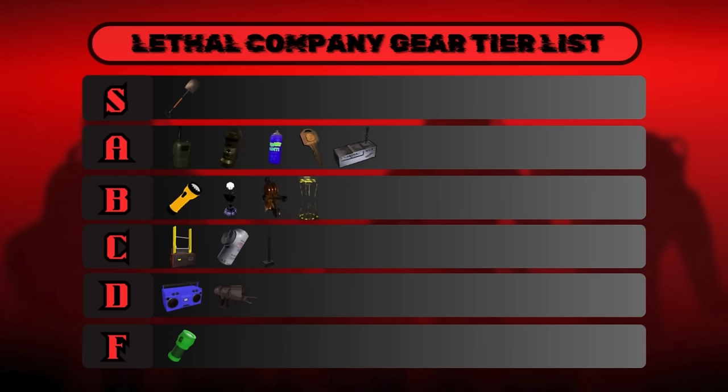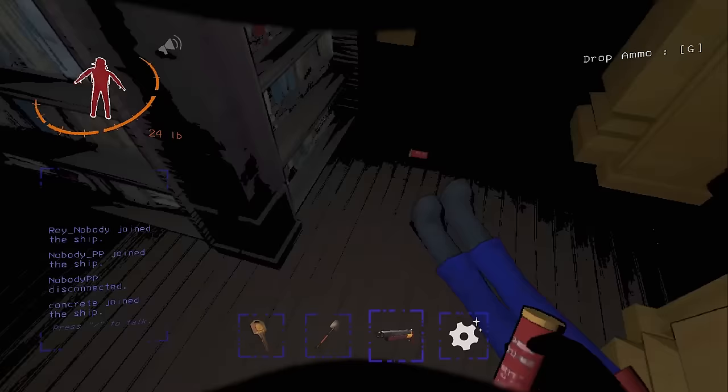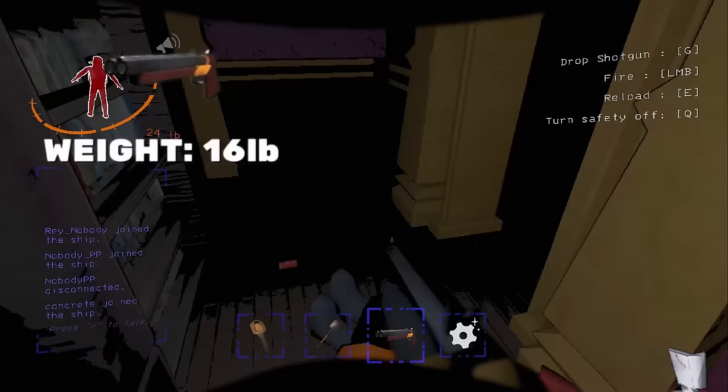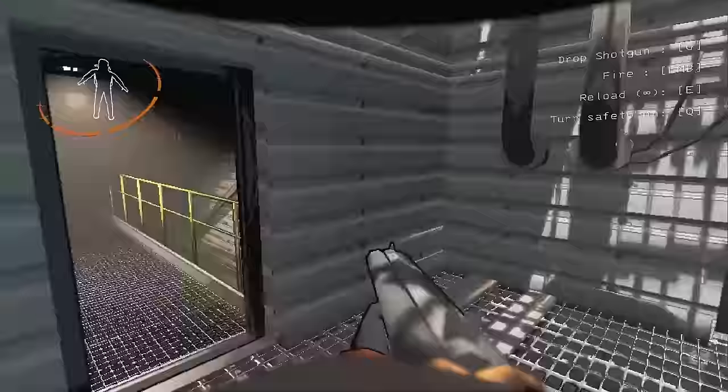Also in S tier is another weapon: the shotgun. The shotgun drops from a nutcracker after it's killed, along with 2 shotgun shells. It's technically a scrap item since you find it inside the facility, so if everyone dies all the shotguns on the ship will be deleted. It weighs 16 pounds and since it can't be purchased at the store, it can instead be sold for anywhere from 30 to 90 credits — just an added bonus. It does enough damage at close range that it one-shots every indoor enemy.